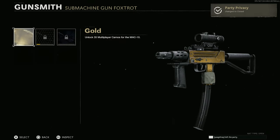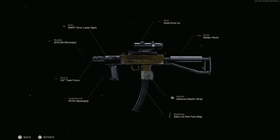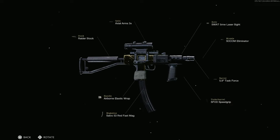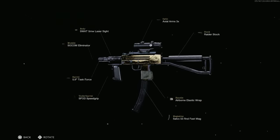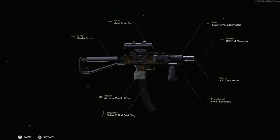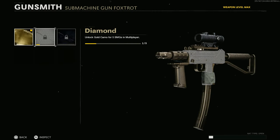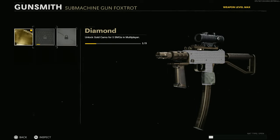First we got Gold — very nice actually, though it's quite worn. I don't know why they make mastery camos worn, but the coverage is decent. I wish the barrel and stock were covered more, though the attachments cover most of it on one side. Here's Diamond — looks very good. And Dark Matter — still worn somehow. Why do they gotta make mastery camos worn?